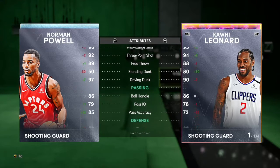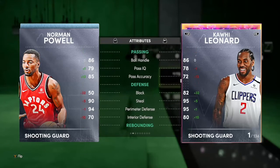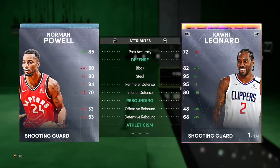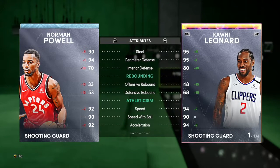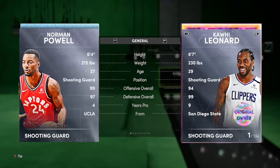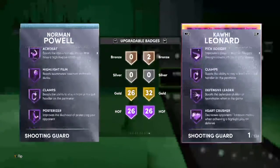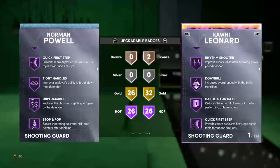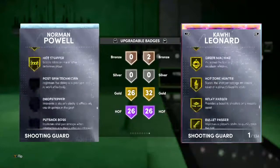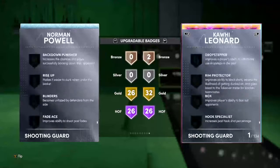Next up we have Diamond Norman Powell, 6'4, 99 offense, 97 defense — a previous teammate of Kawhi's. 85 draw foul, 90 mid-range, 92 three-ball — not too bad, pretty average. 97 driving dunk, just hits the speed boost threshold. Pass accuracy and IQ are okay. Defense: 50 block which is low, 90 steal, 94 perimeter, 70 interior. Rebound doesn't matter. 92 speed. He has 26 Hall of Fame badges with 26 Gold — Hall of Fame Clamps, Circus, Deep Threes, Downhill, Quick First Step, Gold Dimer. You can add Ice in My Veins, Set Shooters, Blinders and stuff like that.